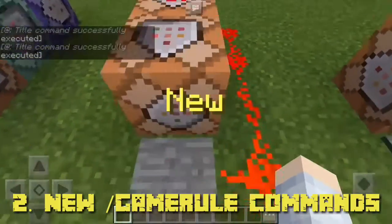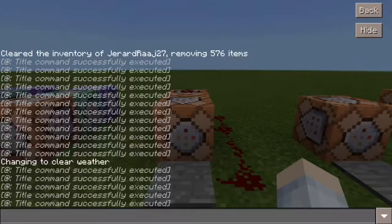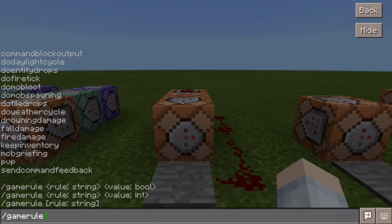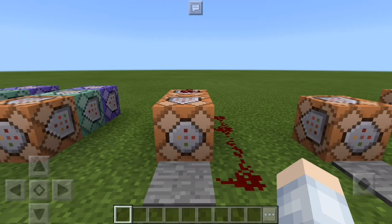The second feature is new game rule commands in MCPE. New game rule commands are pretty awesome. Here are some of the game rule commands — some are old from previous versions, and we also have 'keep inventory,' which is pretty amazing. I love the keep inventory one a lot. There's a whole lot of these game rule commands, so you can go and try them out. That's pretty much it for game rule commands.